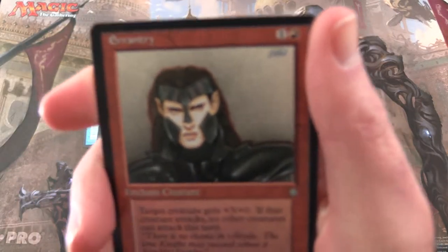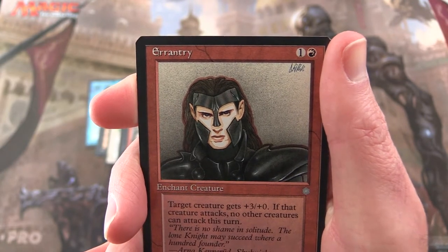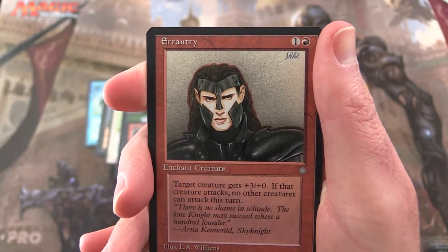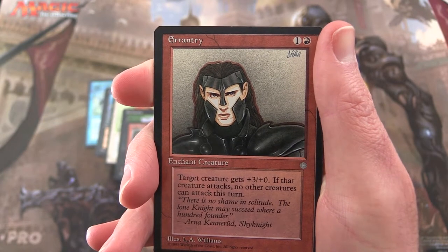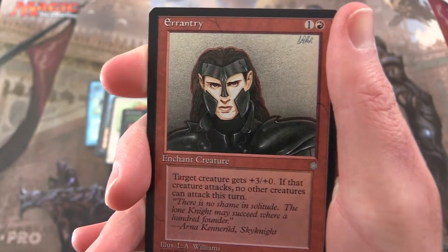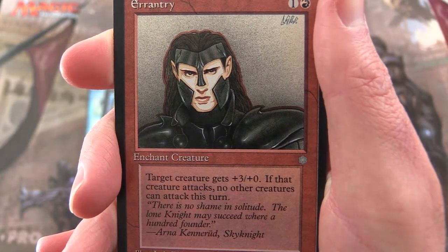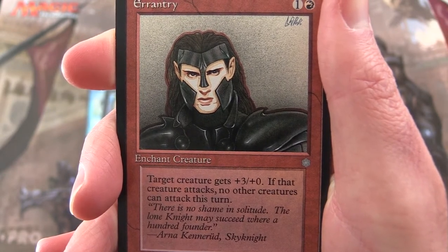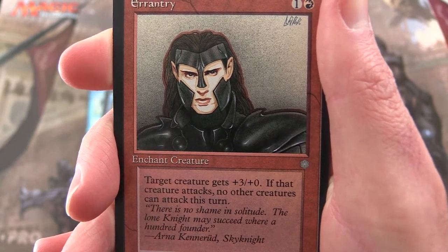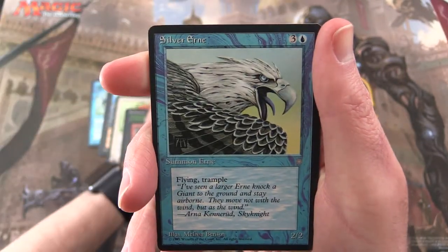The last common: we have Errant Tree — enchant creature, pay one and a mountain. Target creature gets +3/+0. If that creature attacks, no other creatures can attack this turn. That's one I can actually understand — very nice. Flavor text: 'There is no shame in solitude — the lone knight may succeed.' — Anna Kenarud, Sky Knight. Wonderful pronunciation there on my part.